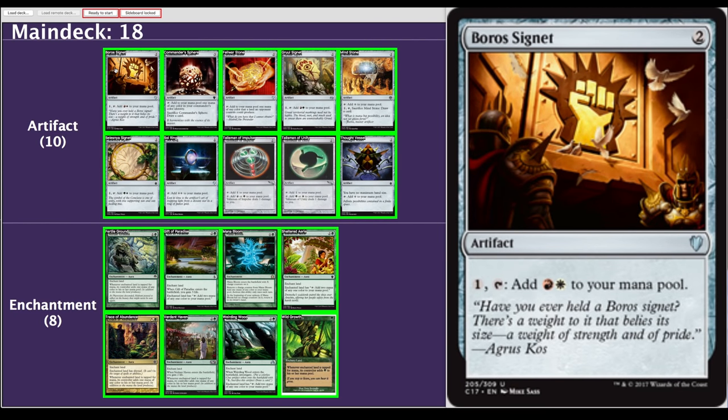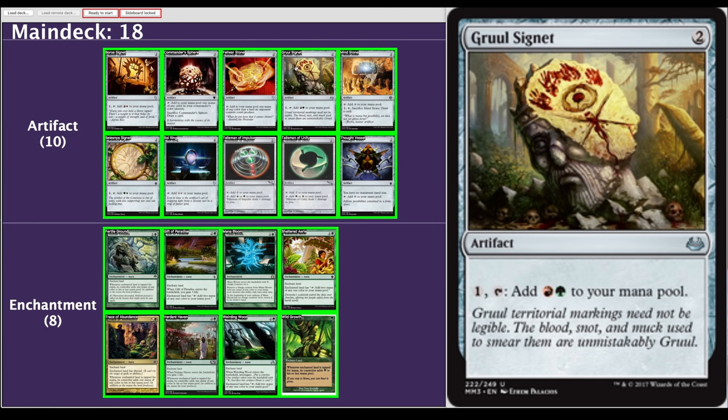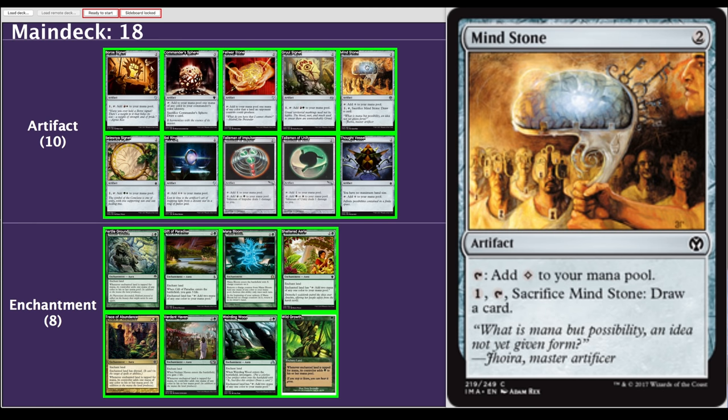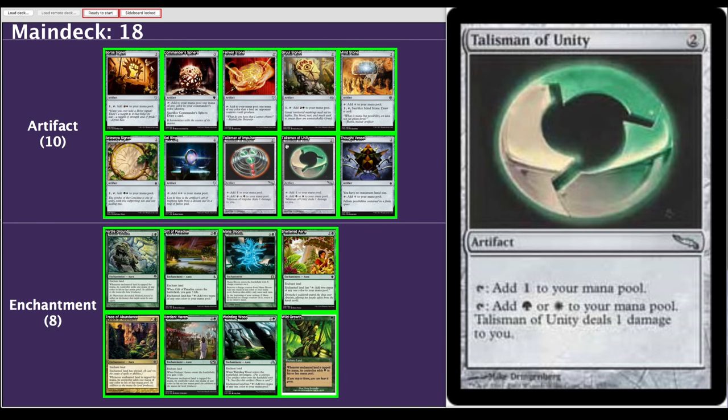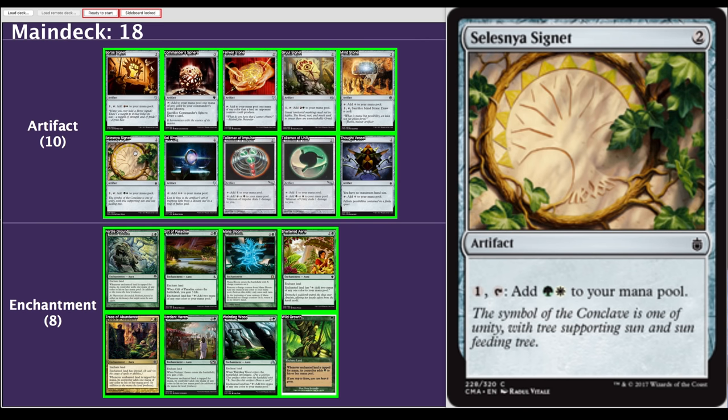Taking a look at Ural's ramp suite — we have 18 ramp effects total. Many of them are mana rocks, with a strong emphasis on two-mana mana rocks. When I'm building decks for Battlecruiser EDH games, two-mana mana rocks are magical — that's exactly where you want them. Boros Signet — two mana. Commander Sphere — three mana, but you can sac it to draw a card, it replaces itself in a pinch. Felwar Stone — two-mana mana rock. Sol Ring — pretty good card if you've never heard of it, you should probably run this in every single deck. Selesnya Signet.